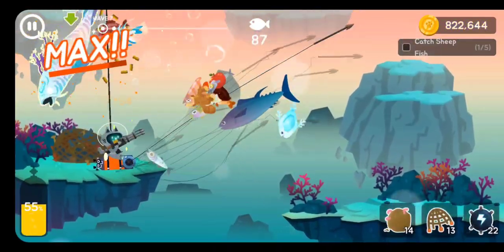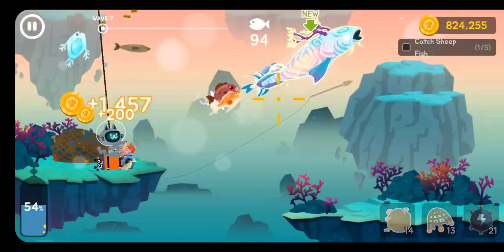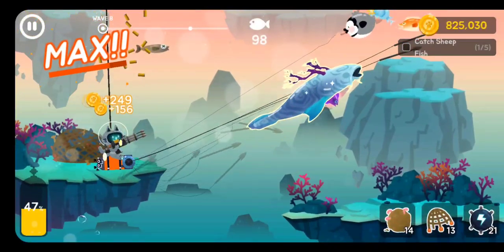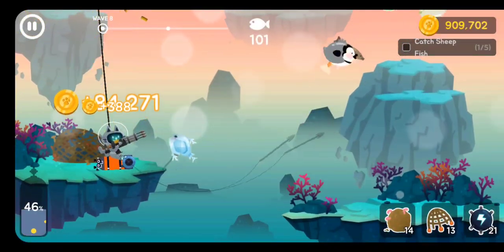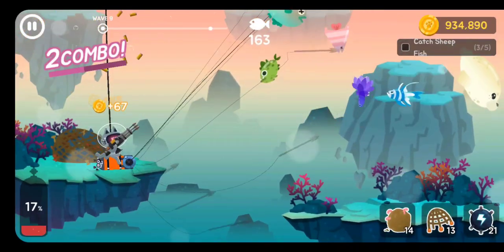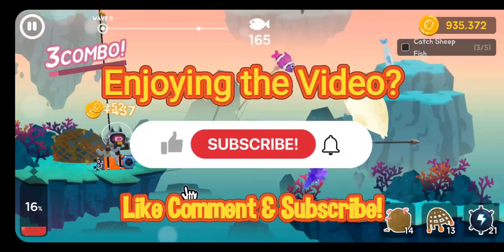Oh, he's a tuffo bird. Look at him. Go, go, go — get him, get him, get him! Don't you run away. Stay, stay! Did I get him? Yeah, I got him. 84,000 points. Man, that's more than the other ones. Holy moly. Wow, that's crazy.